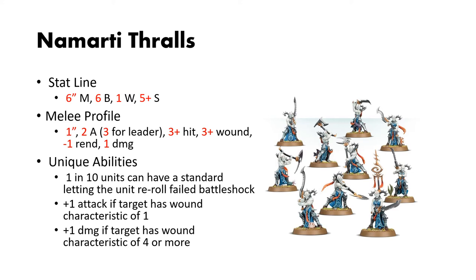Their melee profile is really good for line infantry. They have a 1-inch reach, 2 attacks each, 3 for the leader, 3s and 3s to hit, 1 rend and 1 damage. Their unique abilities are pretty standard: 1 in 10 can have a standard, which lets them re-roll failed Battleshock. But here's the kicker — their weapons, if you target an enemy with wound characteristics of 1, so like other line infantry, each of your dudes gets another attack.